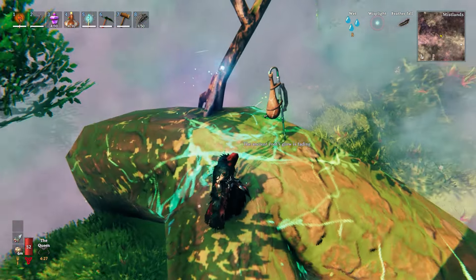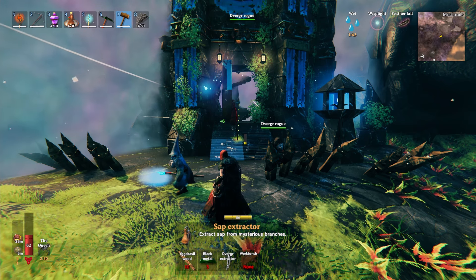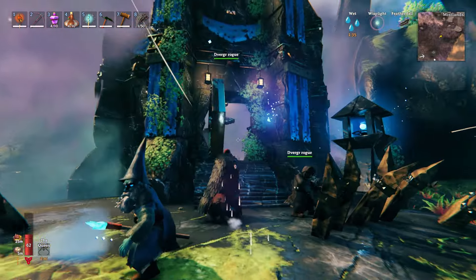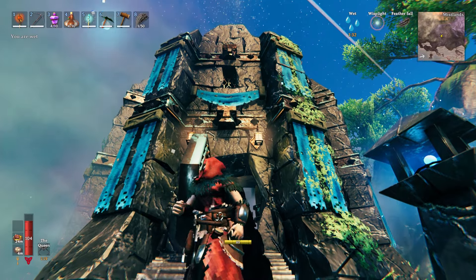So you're definitely going to want to place sap extractors on as many roots of yggdrasil as you can, all over your world, if you want to make a lot of sap. To make a sap extractor you're going to need a diverger extractor, and they spawn in crates inside the diverger settlements — there are tons of different spawn points, so I'm going to show you all of them.